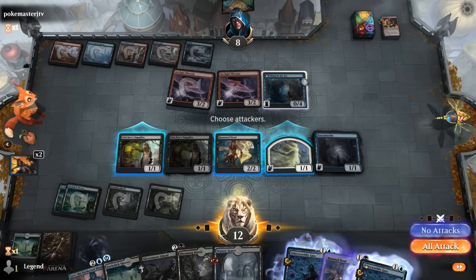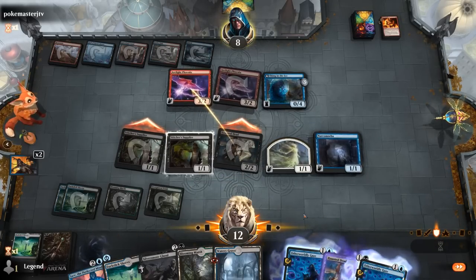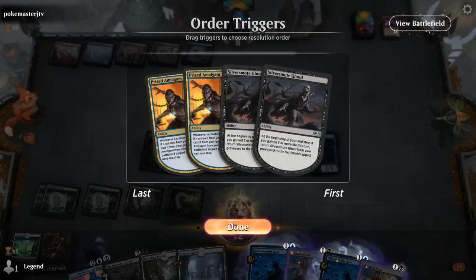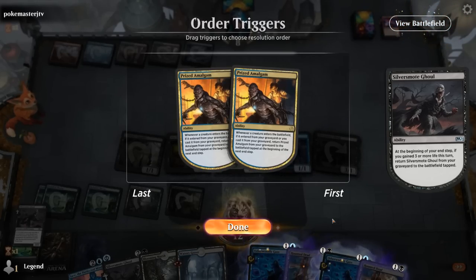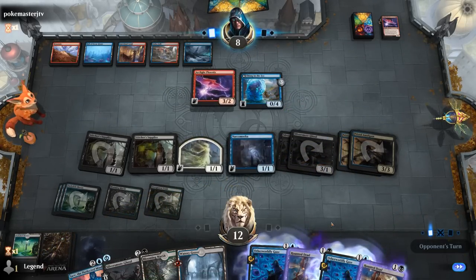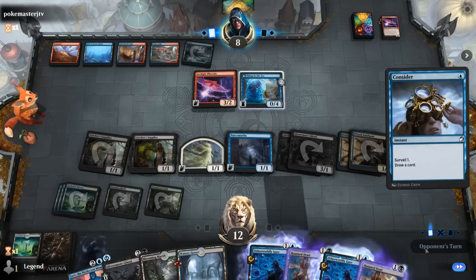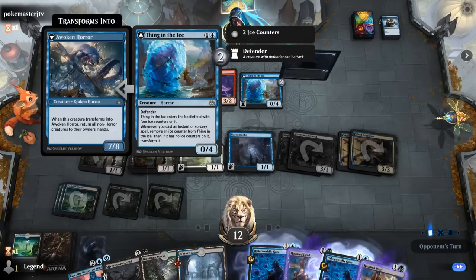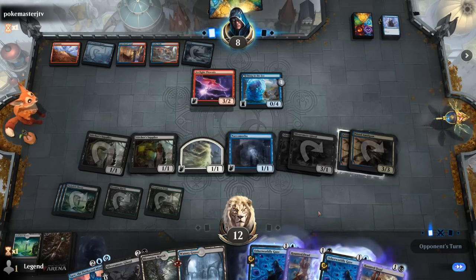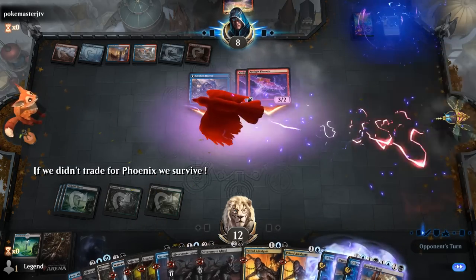We consider our attacks — attacking with Supplier lets the opponent block and mill for 3. We keep the Spirit back. After trading, we play a tapped Checkland and get back Double Ghoul and Double Amalgam. We're pretty far ahead unless the opponent casts three spells. They play Consider — scary, that's one spell. Two more instants and sorceries transforms Thing in the Ice. There's an Opt — Fiery Impulse follows — Thing transforms and Double Phoenix returns. That's unfortunate. GG's. In retrospect, we could have left two mana to make a 1/1 token with Haunted Dead to chump Awoken Horror, but we weren't expecting the opponent to cast three spells from one card in hand.